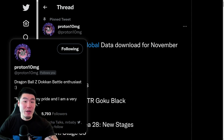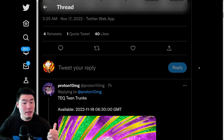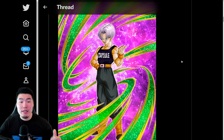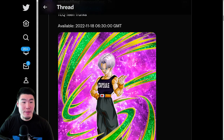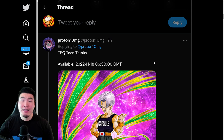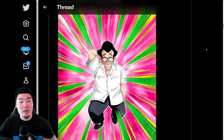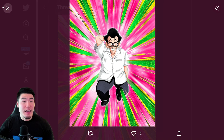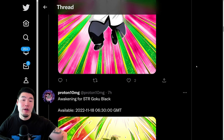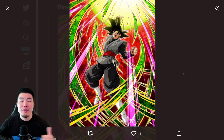Make sure to go follow him if you aren't already. Scrolling down here, let's start with the first thing, which is the World Tournament Reward Unit for this tournament, which is a new Trunks — specifically, Tech Teen Trunks. And then we also have a new DB Saga Banner summonable unit, Tech Shen, and an Awakening for an older Reward Unit, which is the TUR of the STR Goku Black.